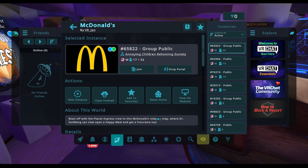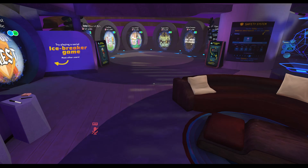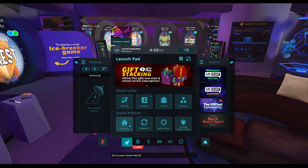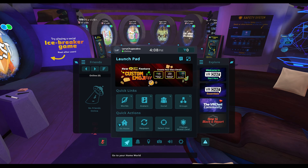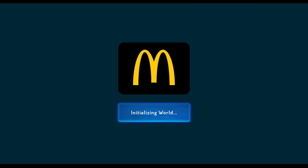Now whenever I'm out and about wandering, I can hit Escape, click on Go Home, and it will give me the option to go back to my home world. I click yes and confirm to take me to my current home.